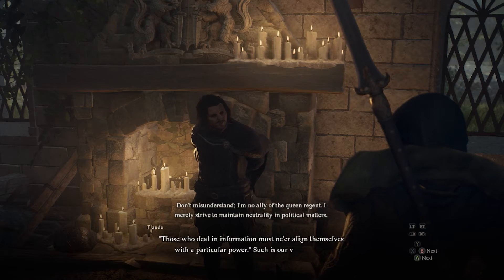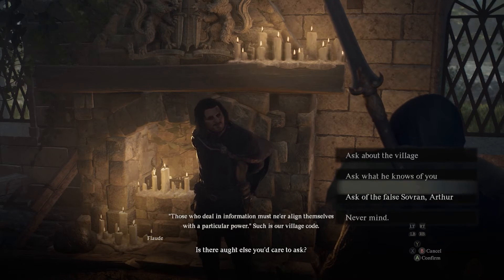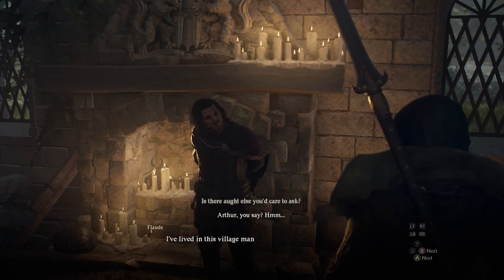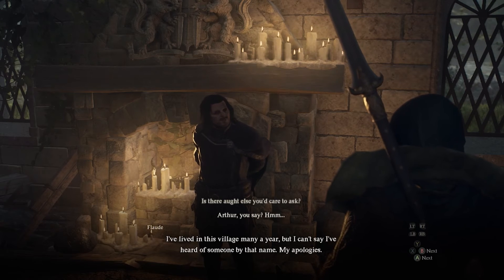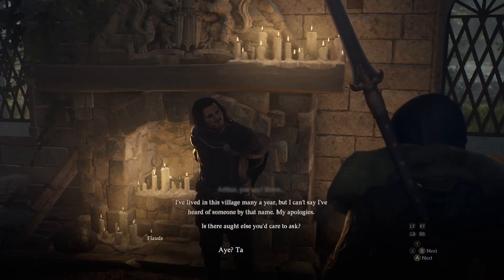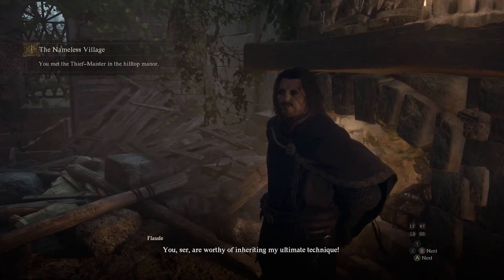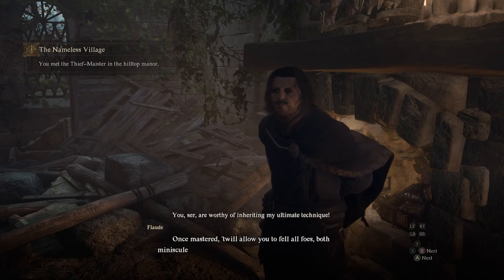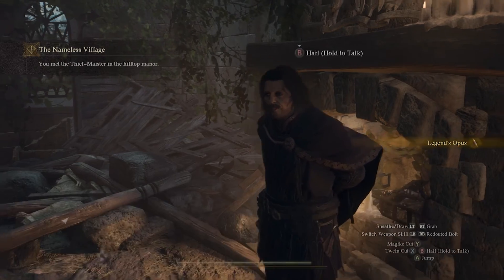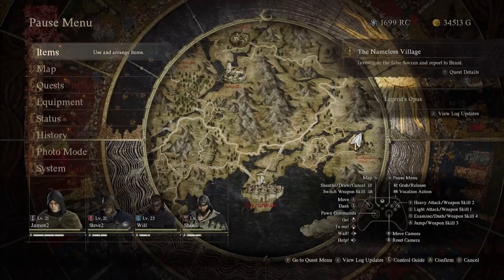Once you've managed to make it all the way up to the hill, you will basically see almost like a kind of castle. You'll have spoken to a few people, and you'll come across a guy next to the fireplace. This unassuming character is the Thief Master himself.